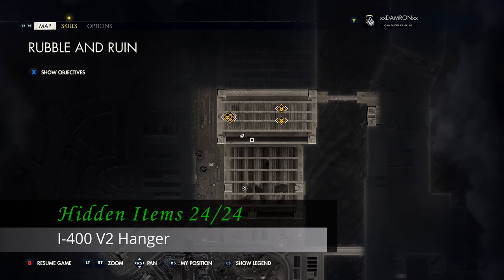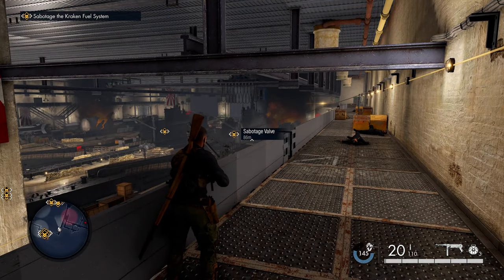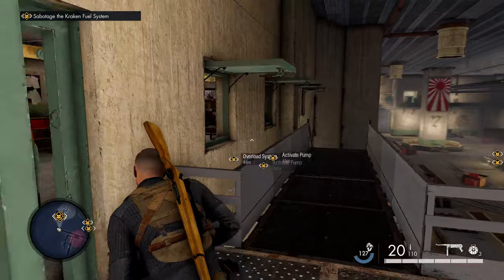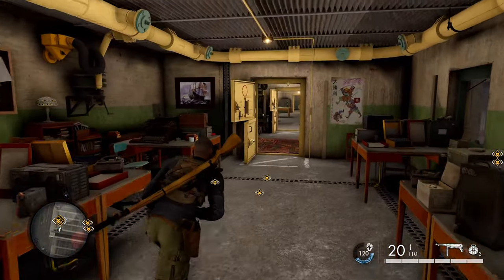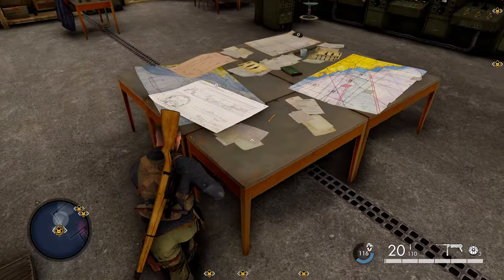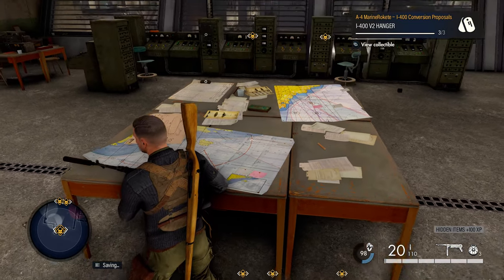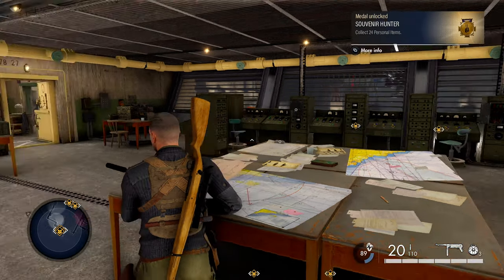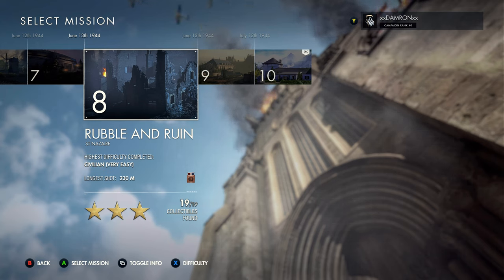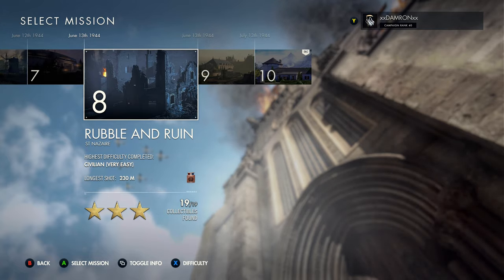Once you've finished that first area of the bunker and progressed to where you sabotage the crack and fuel system — the second area of the underground bunker — head to the left-hand side where there are some offices on the second level. Go to the main area and find the large table with schematics on it. That's also where our 24th and final hidden item is. That's all 24 hidden items — you'll unlock the Souvenir Hunter achievement and medal. And that's all the collectibles in the game, since there are none in Mission 9. Hope you found this helpful!